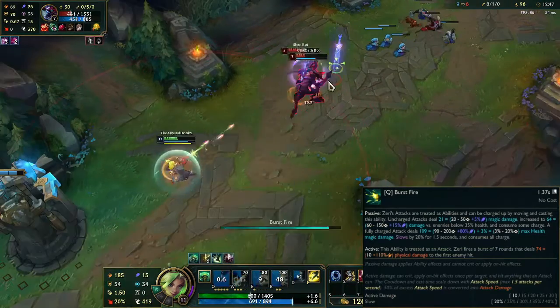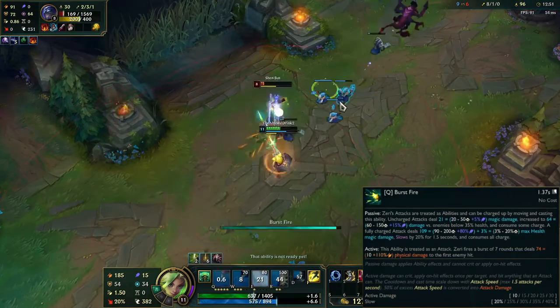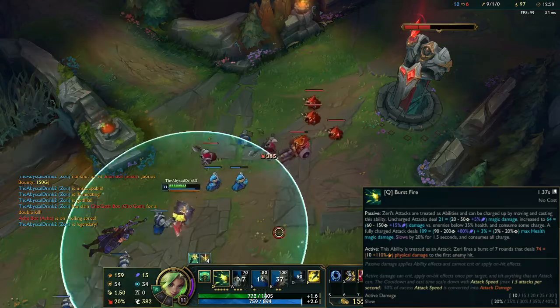The cooldown and the cast time go down with attack speed, although your attack speed is capped at 1.5 attacks. However, the excess attack speed is converted into attack damage.